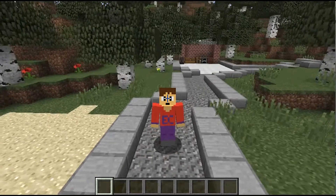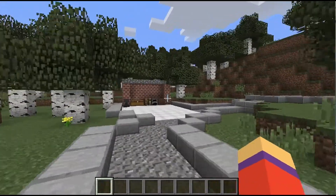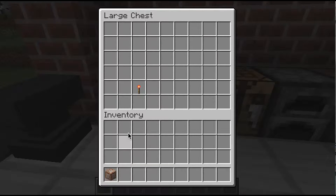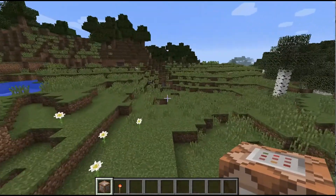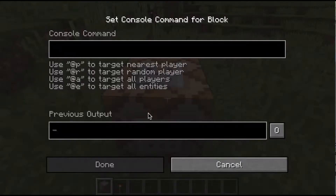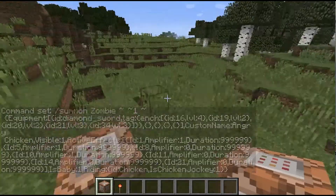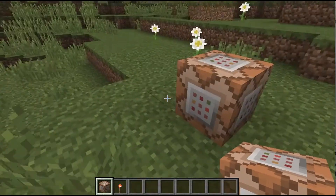Hey everyone, aircraft11 here, and today I'm back with another command showcase. You can't really get this so I'm gonna put the command in the description below. In this beautiful chest there's a command block, and we need a command block for it. I'm gonna go all the way over here because it might be dangerous. I'm gonna spawn in a really dangerous mob — it's called the Angry Chicken command, which is my own command.